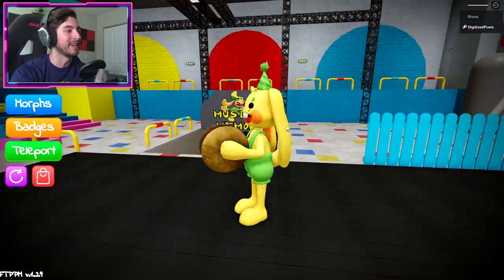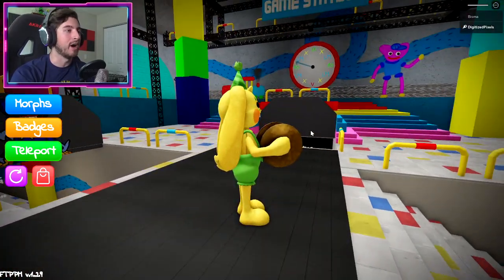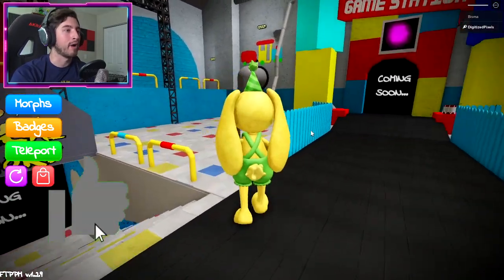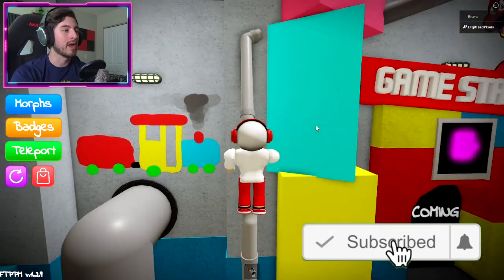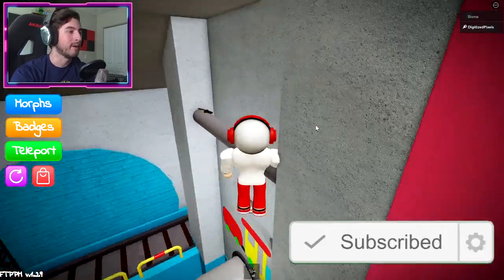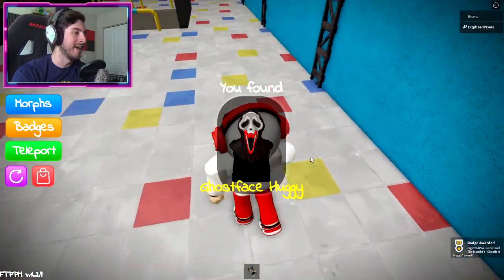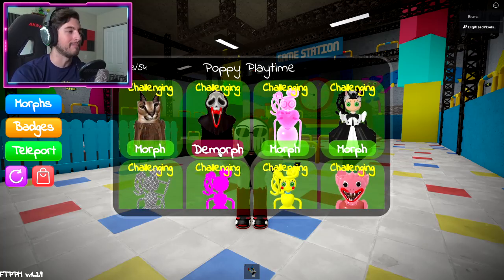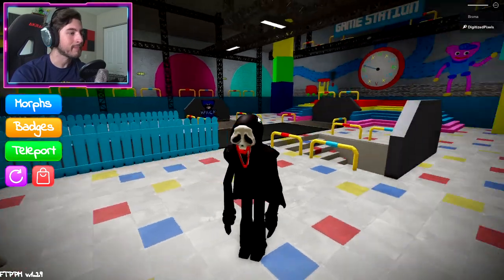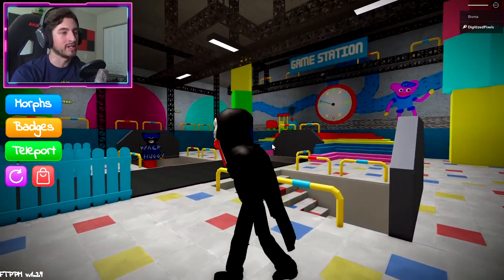Next up is Ghost Face Huggy, and this one is going to take us to the crooked pipe right here. I'm going to reset because it's a lot easier not using a morph — get to the top and then jump onto this pipe. There's going to be a knife; I guess he must have left it there after he murdered somebody. Ghost Face Huggy — I think this one might be challenging. I don't know why Huggy even covers his face; we know he's a killer.